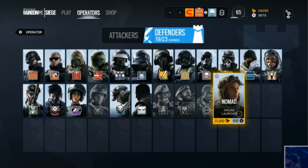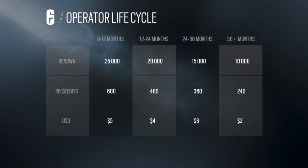Staying on the topic of operators — as mentioned in a video earlier this week — DLC operators are now going to be cheaper. They're calling it the operator lifecycle: basically, the longer an operator has been out, the cheaper they will be. Newer ones are still going to be at 25,000 renown, around 600 credits, and five dollars. If they've been out for 36 months — like pretty much the year one operators — they're now going to cost 10,000 renown, two US dollars. Point is, they're going to be a lot cheaper, which is great for new players coming to Rainbow Six Siege.